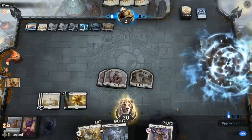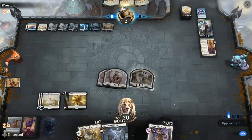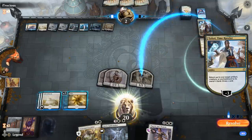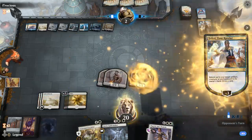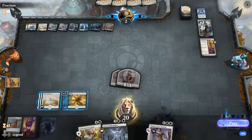That's gonna be Teferi. As I see it, unless they have a Shatter the Sky, they're pretty dead. Can just make another token end of turn and attack with all.